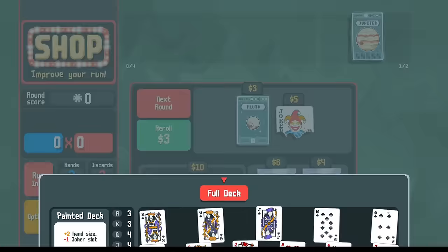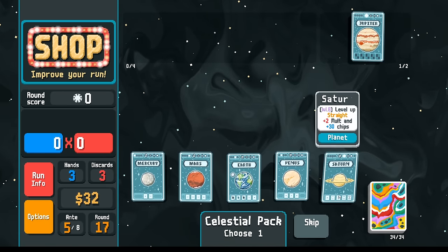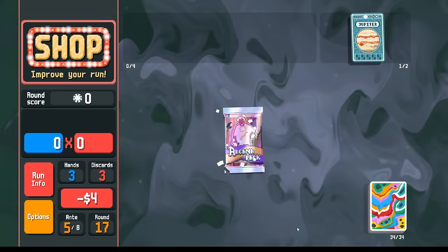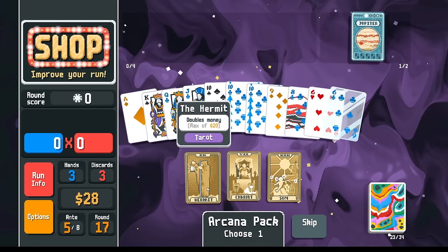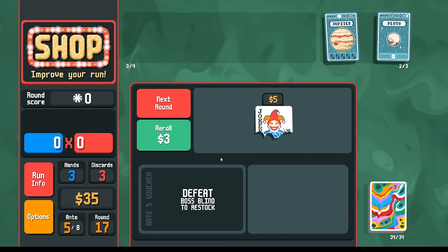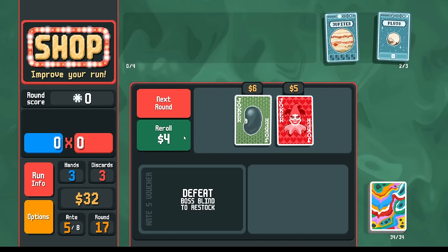The last card we used was a moon. I'm going to go celestial first. Still no Neptune. We could take Saturn. Our straights are kind of comparable to straight flushes. Do I want another steel card or do I just want the money? I think now I want the money. The money's going to help me buy this crystal ball. Crystal ball means I can hold on to this Pluto card and in general just get more planet cards. Let's not reroll yet.